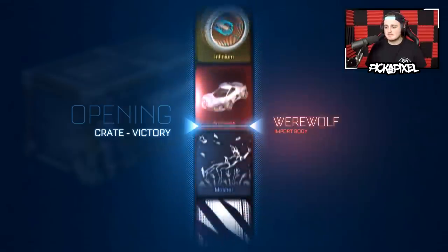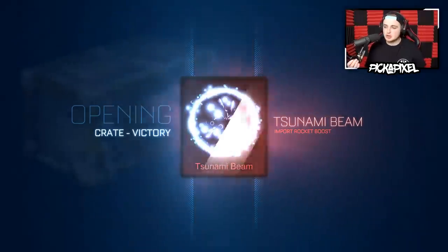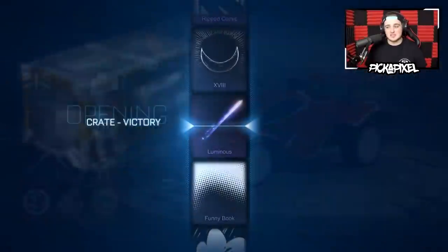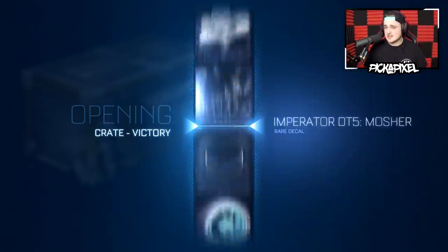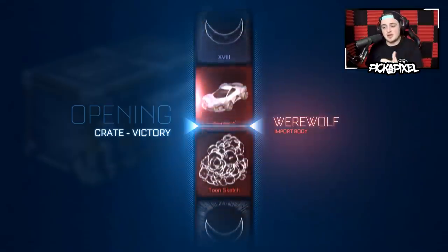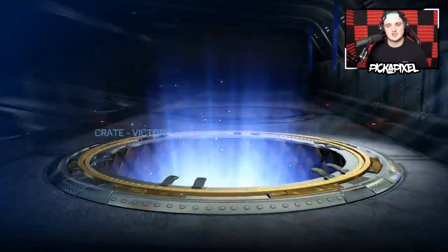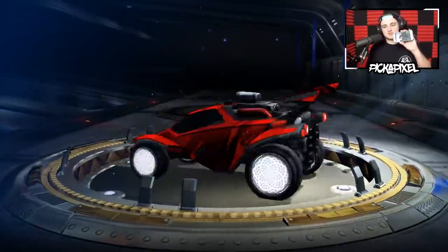Hopefully we get something sick — tsunami beam, all good, good for trade-ups, not too shabby. The trade-ups are good — Infinimals are good I guess, but really it's only white ones that are the only exotic you really care about. The main thing we want are black markets, that's what we want in these 100 victory crates. If you do enjoy these videos, be sure to leave a like — thousands upon thousands of you liked the last victory crate opening video, so I really appreciate that.